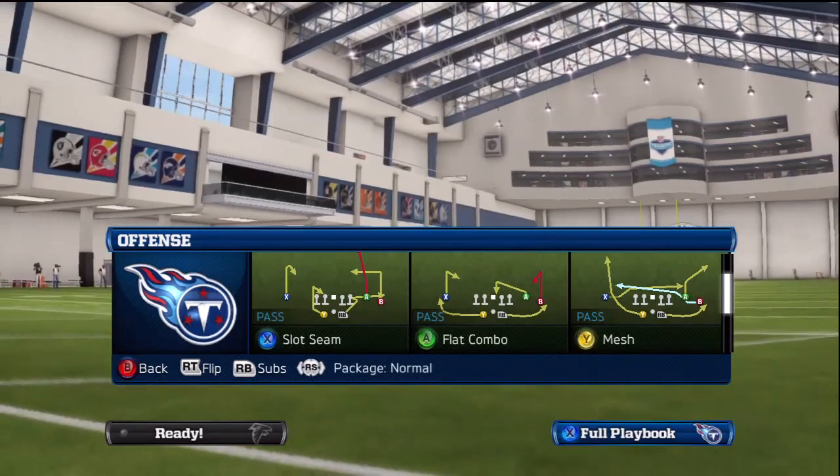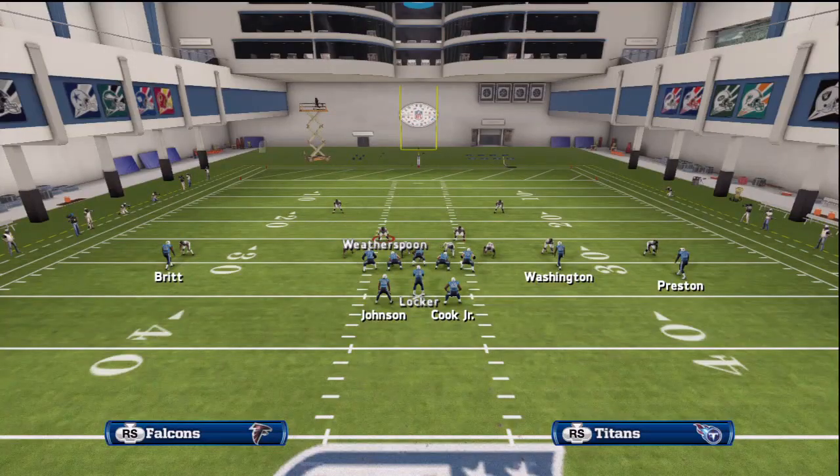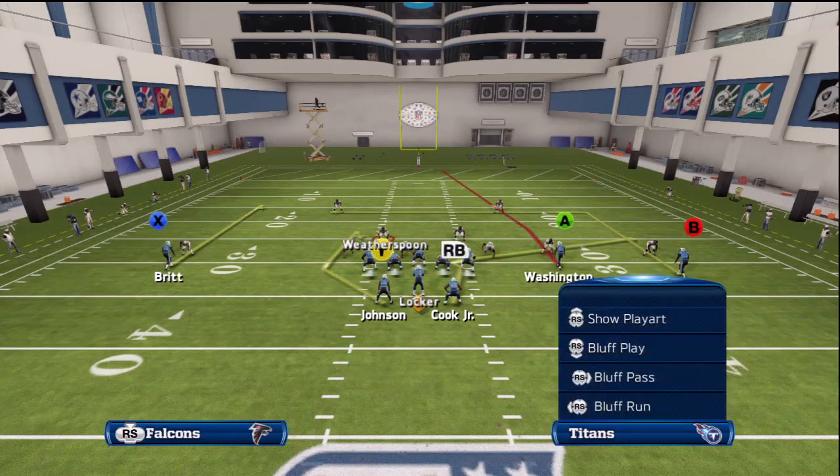So let's go ahead and take a look at the setup. First things first, we're always going to want to make sure that we have a receiver with the highest release rating on the left side of the screen — a receiver like Kenny Britt, Dwayne Bowe, Andre Johnson, Calvin Johnson, Greg Jennings, even Reggie Wayne. Just knowing that your receiver is going to be able to beat the press a large majority of the time is something I really feel I need to have, to make sure I always have all my options open.